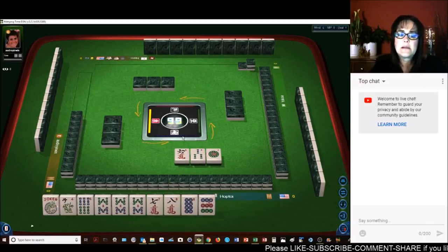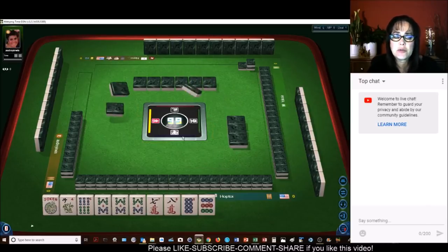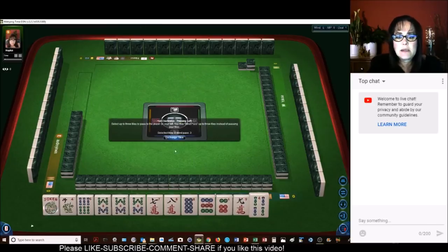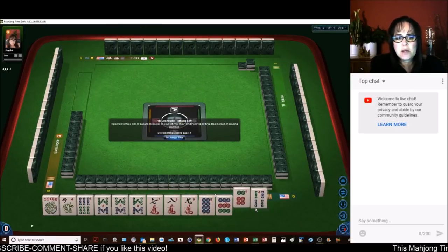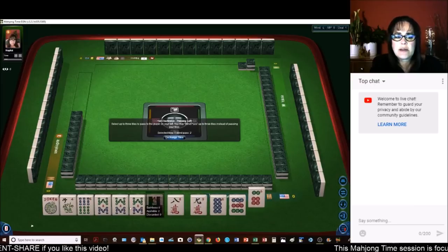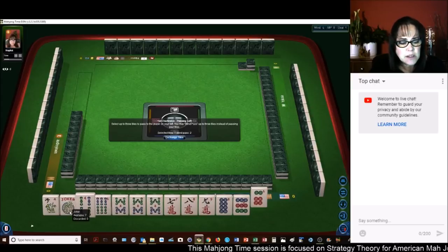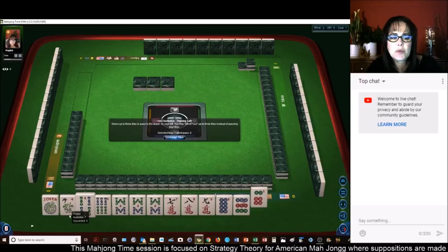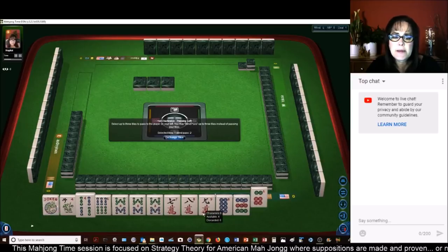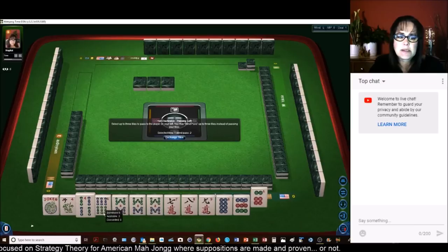I'm thinking 7-8 consecutive run. There are a few options with a two-number range. Here's a 9 — 8-9. Here's a 6-4. You know what, now we do have potential here. Even though we have a gap, we might be able to use it. But we need — we have a gap, no 2-BAM. If there's a gap, I think that should be lower on the priority list. So we have 8-9, 8-9 potential.